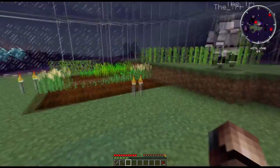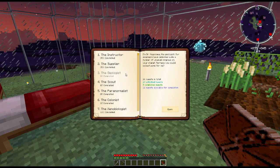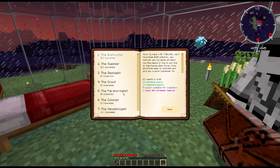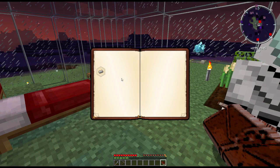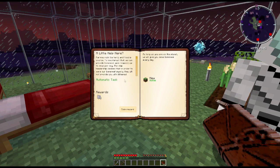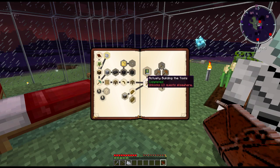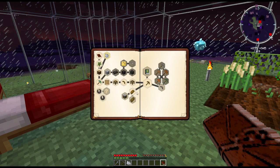We've got a couple of routes we can take. We can technically go the paranormalist route, which basically means we need to get iron. And yeah, it's essentially Thaumcraft, which I happen to be something of an expert on, which is kind of nice. But aside from Thaumcraft, there's a bit of technology we can do as well.